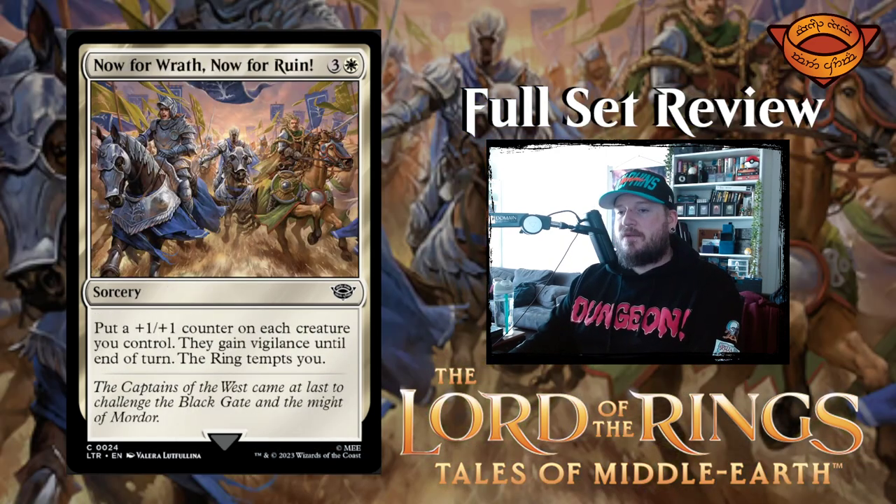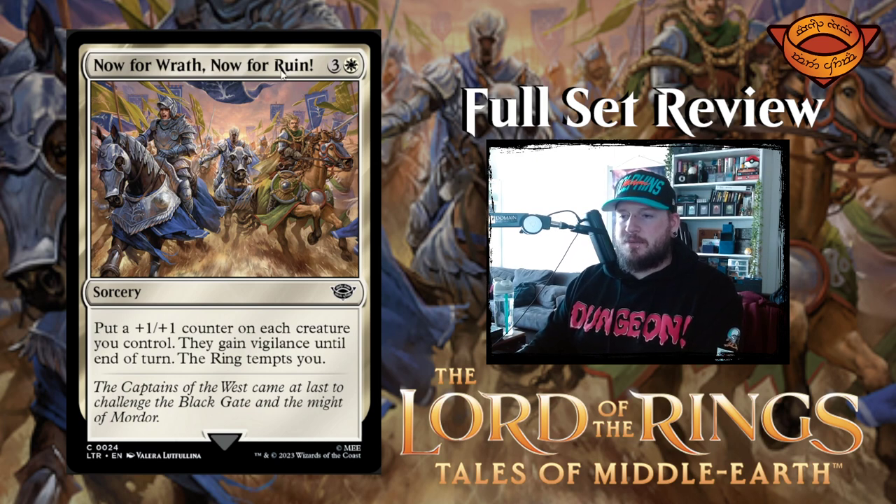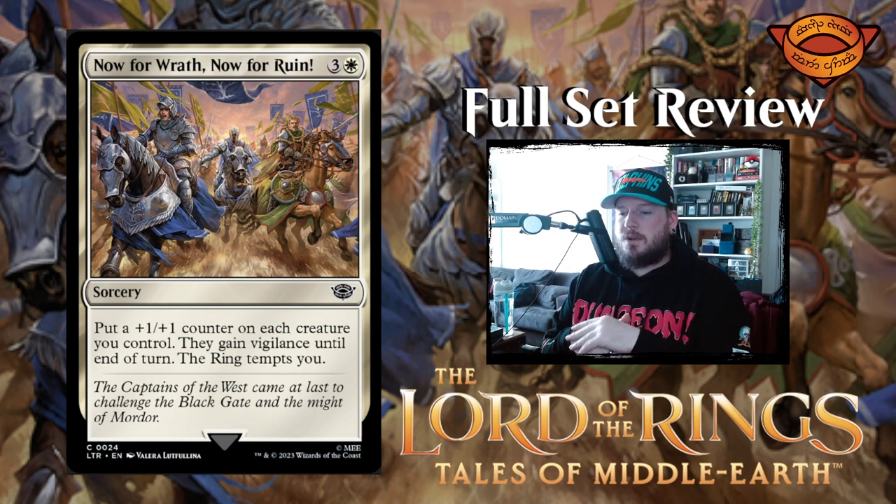Next up we have Now for Wrath, Now for Ruin — which I'm assuming is a quote from the book. Three and a white for a sorcery. Put a one one counter on each creature you control. They all gain vigilance until end of turn and the ring tempts you. It's a bit of a steep cost for just a one one counter and vigilance, but it does put an actual counter on everything and the ring tempts you. So obviously getting the ring to tempt you as many times as you can is something that you want to do.